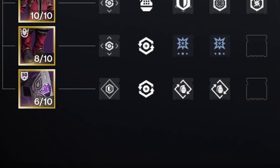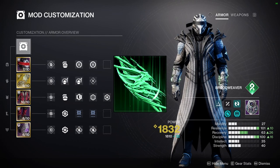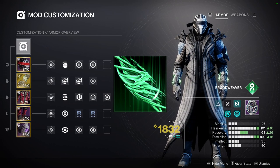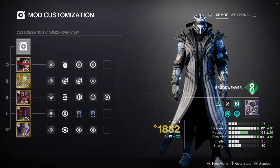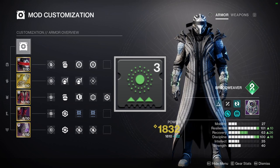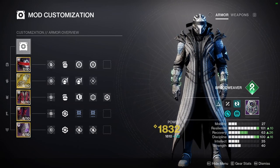For class mods, Bomber is your best in slot for grenade recharge. This pairs well with the Thread of Mind fragment — casting your class ability rift more often also gets that grenade energy back, so there's good synergy there. Other mods like Reaper, Time Dilation, or Distribution can also fit well into this build. Select whatever best suits you.